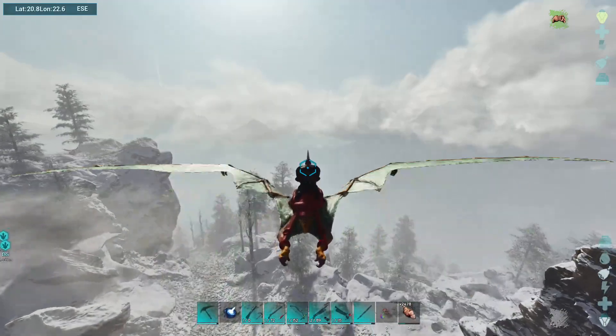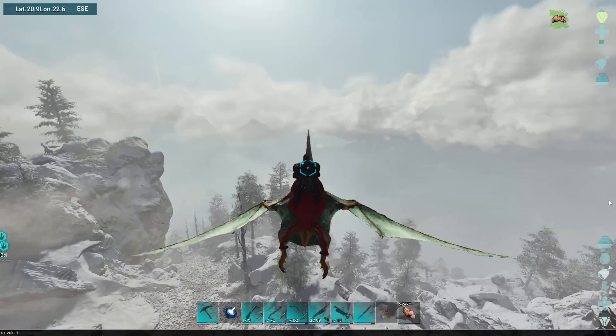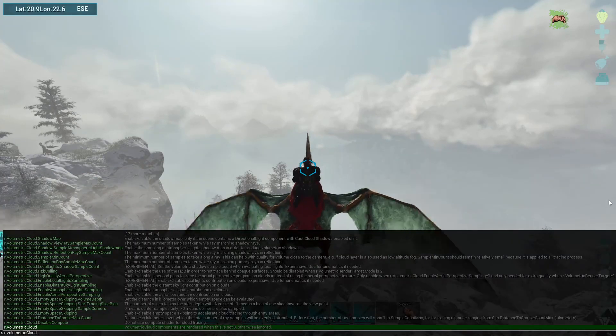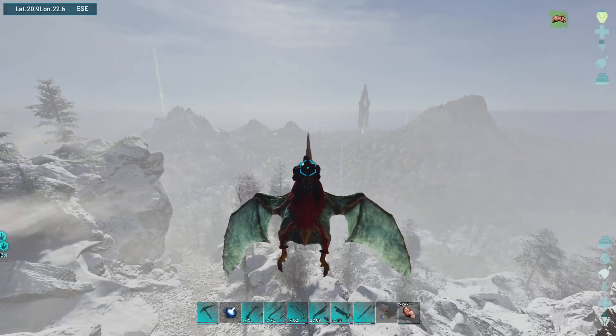Take a look out here, and then what you'll want to do is hit the tilde button — right next to the one, to the left of it. You want to type in r.volumetric fog. That's going to remove the clouds — as you can see, your visibility level has already gone up tremendously.